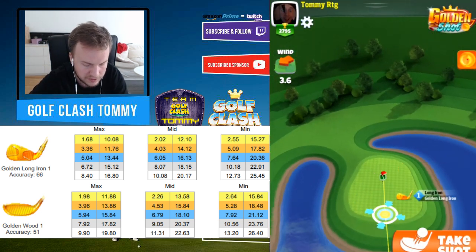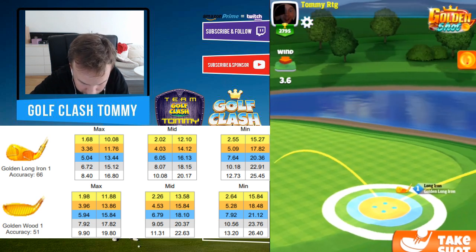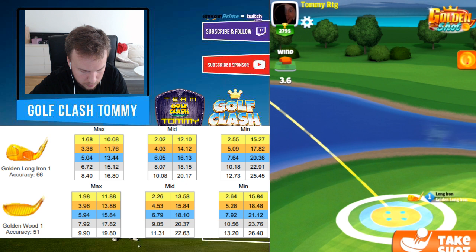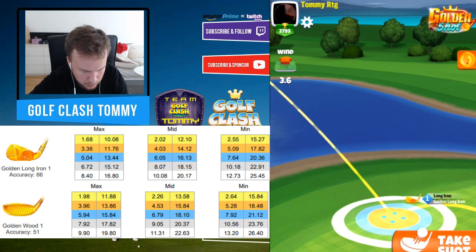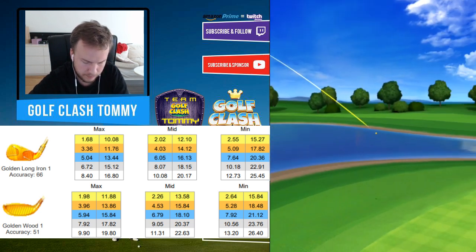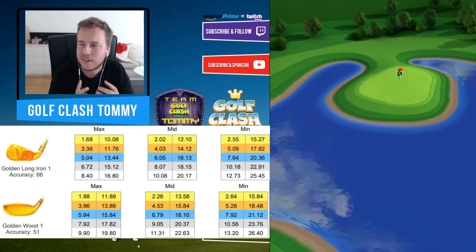Now we have headwind — we're going to go with the same type of adjustment. Max backspin. Remember, here is our normal adjustment. We're going to slightly add that up a little bit so we have some space from the fringe, because the ball when it bounces is going to behave differently. Hit it perfect again, which is good. We got the bounce and it's going to slow down a little bit — it's a good shot, but we need to adjust a little bit higher or add a little more for the wind in that position.